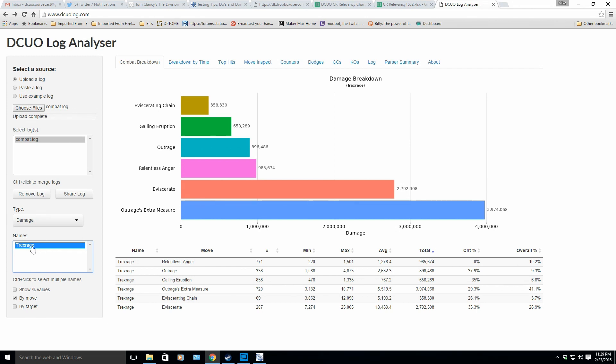I didn't do any melee attacks — great! Outrage's extra measure was my bread and butter, no doubt. If I probably had Revenge in there, Revenge might be my main damage dealer based on my test server testing. Eviscerating Chain did minimum damage because it only attacks one character — the chain itself. Eviscerate, the finisher, is what hits multiple targets. So when you're casting Eviscerating Chain and hoping for the 35% finisher, it's not the chain — it's the actual combo finisher that hits multiple targets. Relentless Anger does damage while active, dealing a portion of incoming damage back to the attacker, and Outrage and Galling Eruption are doing what they do best.